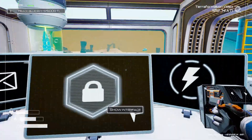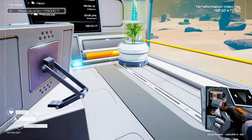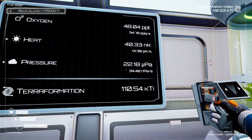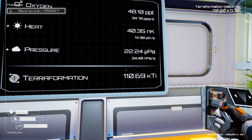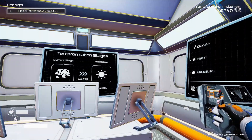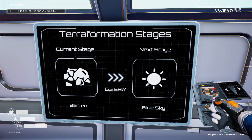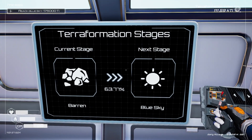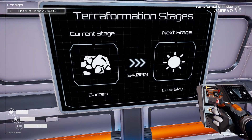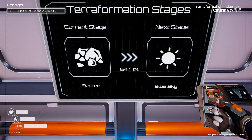Three monitors — I could basically stream YouTube on here or do a Twitch stream on this planet. I did our update screen so you can see. Look at these numbers. Scientists, remember? Look at those numbers going up. Terraformations Stages is a monitor that you can build. And look — blue skies. We're 64% of the way there.